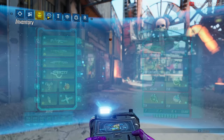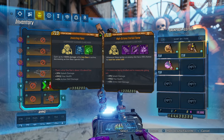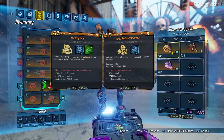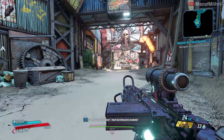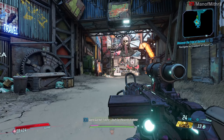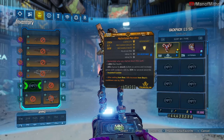Let me turn action skill off. I have Bear Trooper, Eternal Flame, and Blast Master class mods available. With the Plus Ultra on, I have 118,000 health. If I take it off — 59,000. So yeah, it doubles my health.